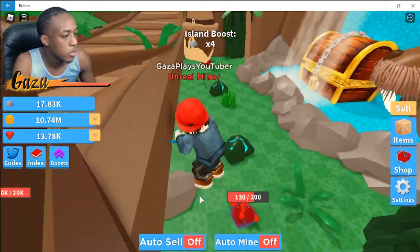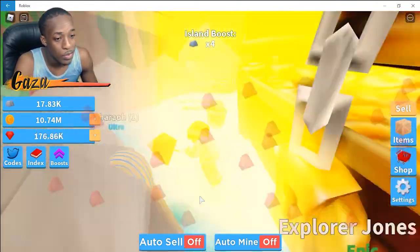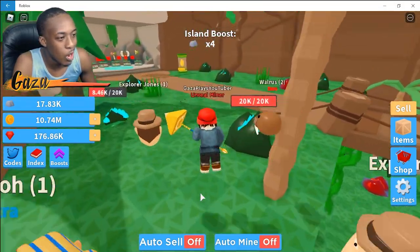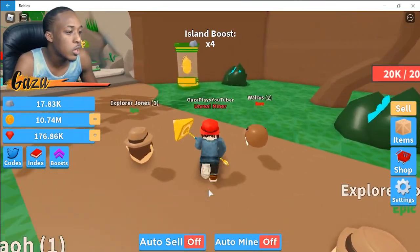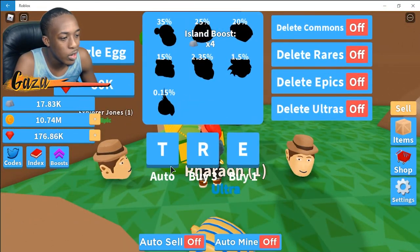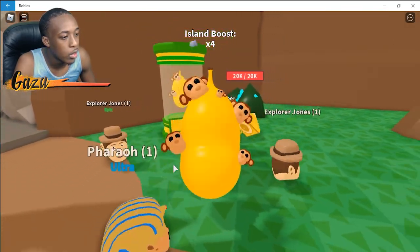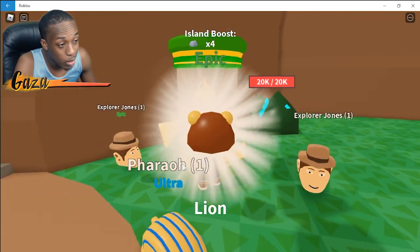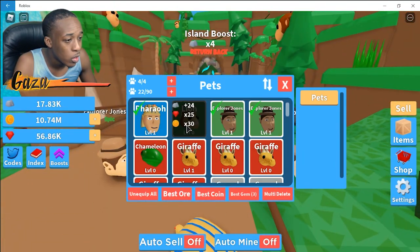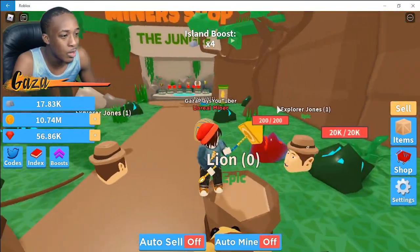Each zone you unlock gets easier and easier because there's a higher multiplier — look at that thanks-for-all multiplier! We also have a chest inside here and brand new pets and tools. We got a new pet for 176k which is helpful. Let's buy two eggs — we got a rare Charmeleon and an epic! The stats are way better: best gem times 25, times 20, times 20 — these pets are pretty OP.